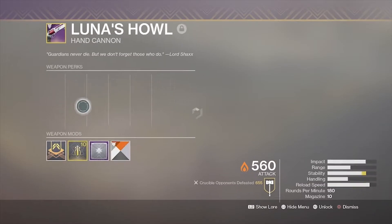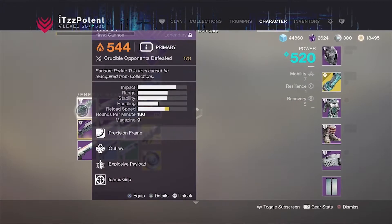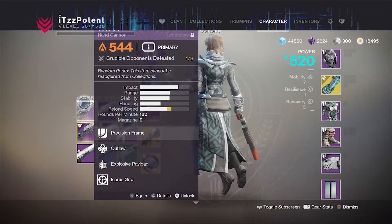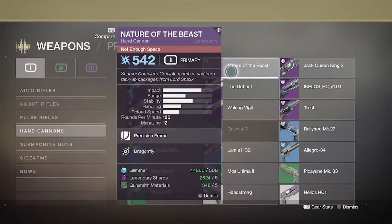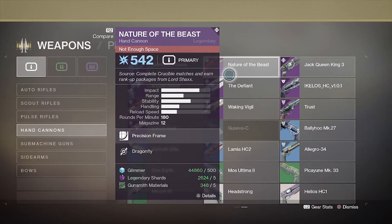In the energy slot I use Luna's Howl, but if you don't have Luna's Howl, the Trust is a great option. The Inaugural Address is also a great option, and Nature of the Beast is also a great option. Any of those four guns works perfectly fine.